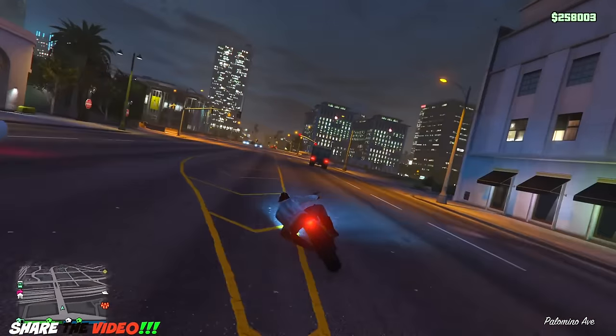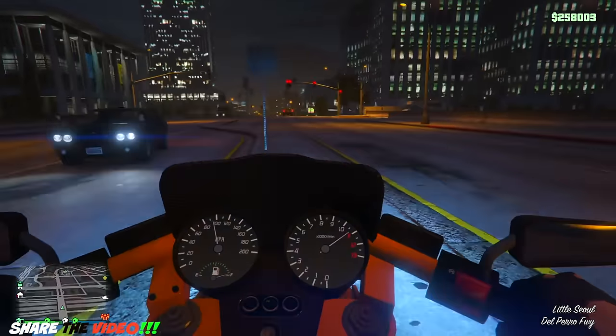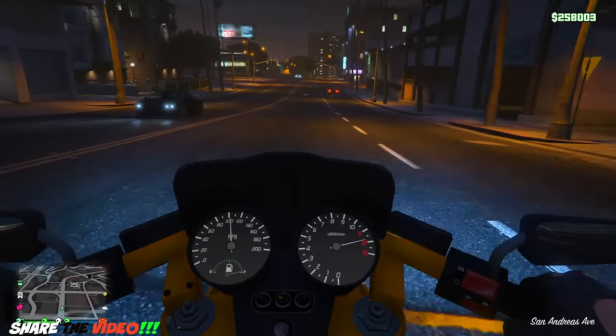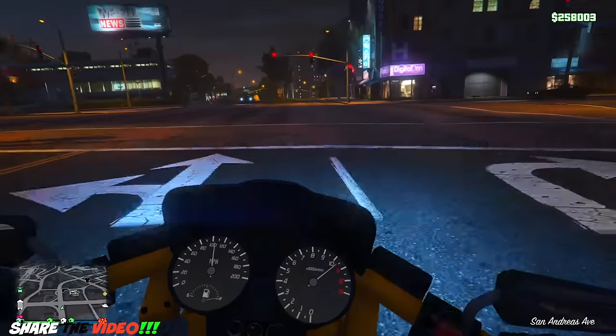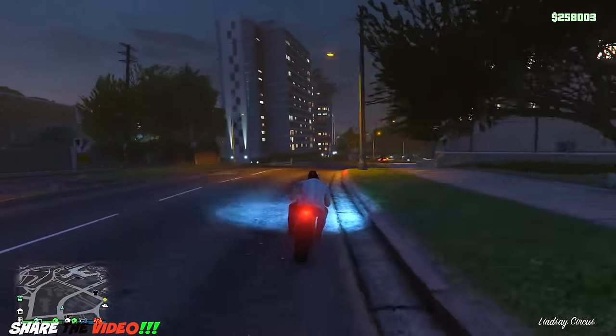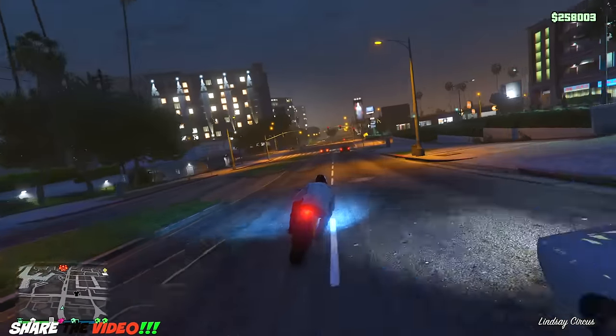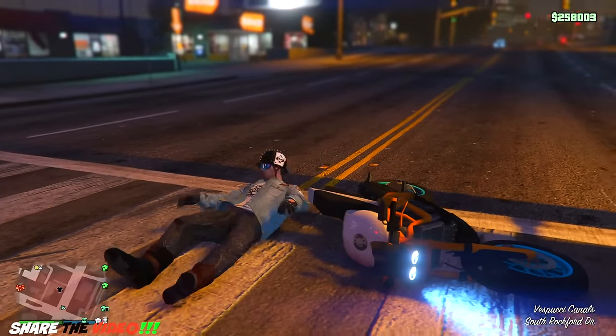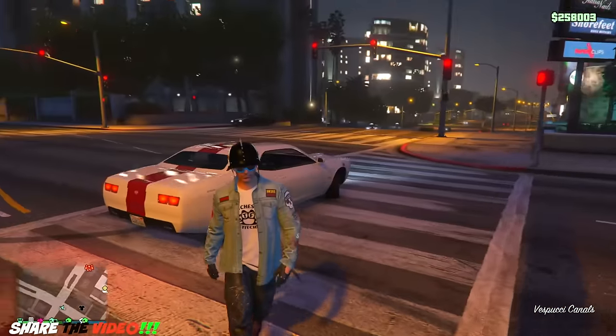Let's go to first-person view to make things a little more entertaining. I'm gonna buy the most expensive bike too — I think it's about 900,000, so I still have a little bit more money. I can sell some cars or some properties. Oh, I'm gonna get hit — I knew it. There goes the Challenger, get out of here.